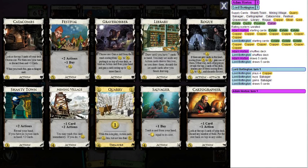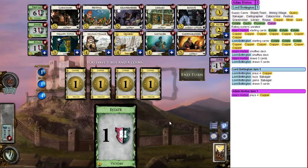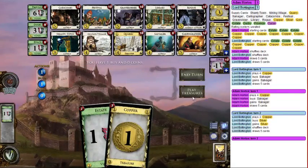I'm going for the engine anyway. It will benefit from opening Quarry because I want a ton of cool stuff — thin my deck and get good cards. We're going to open Quarry and Salvager. Three dollars gets a Silver; I need to buy a lot of five-dollar cards and Silver will help. We'll open Salvager and Silver.